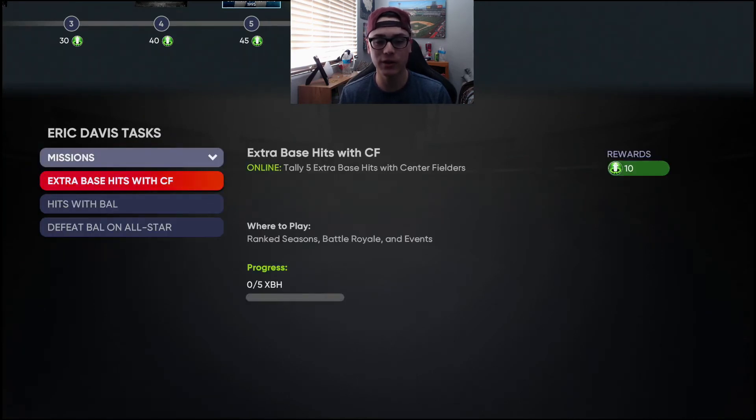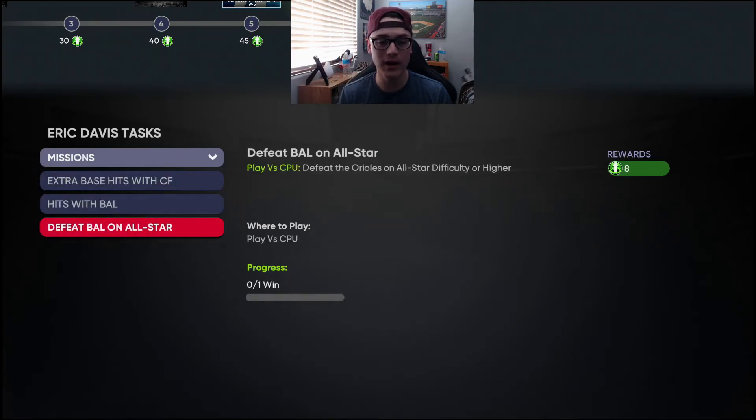You need extra base hits with a center fielder online — five of those. You need hits with Baltimore Orioles — 10 of those online. And then defeat Baltimore on All-Star difficulty. You can play the CPU and defeat the Orioles on All-Star or higher. Make sure that is set correctly so you don't play nine innings for no reason — beat the Orioles specifically and you'll get eight points on this path.